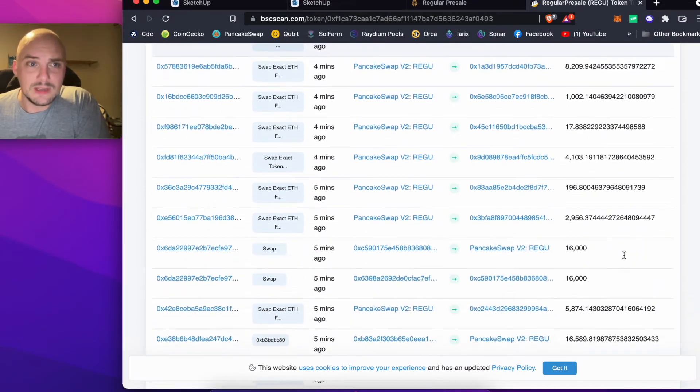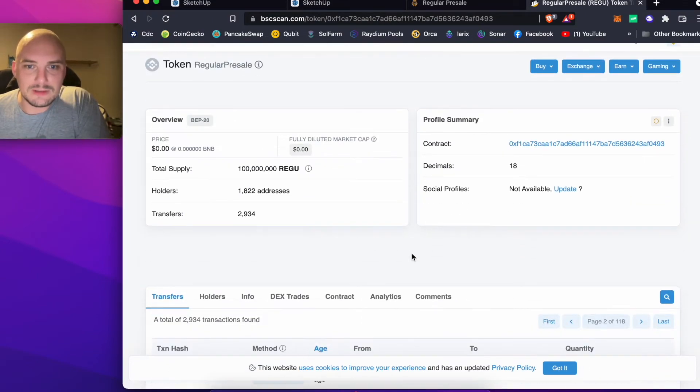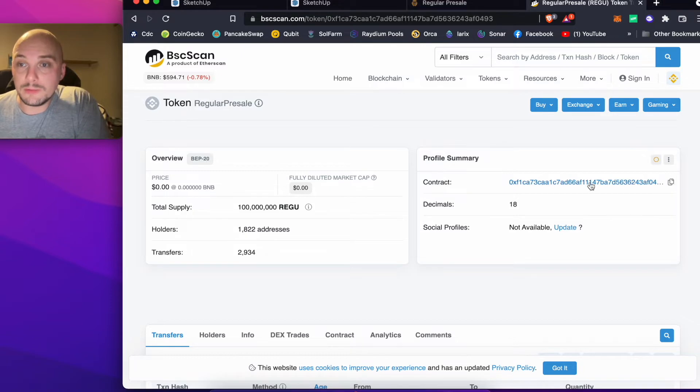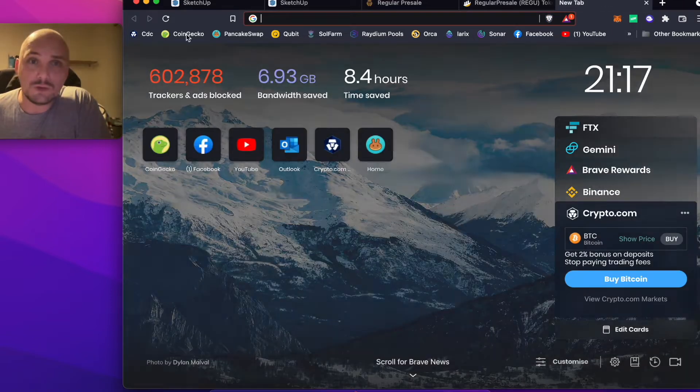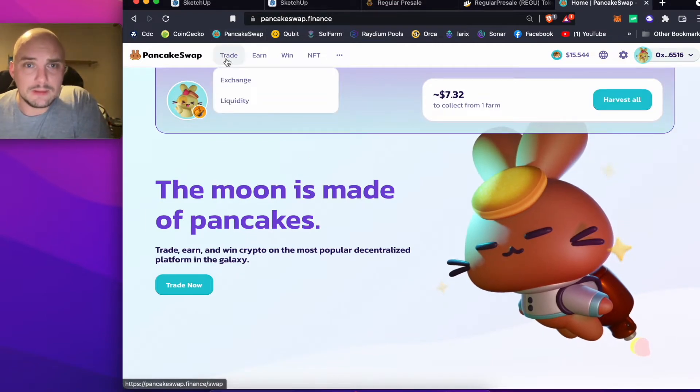There was obviously a bit of a delay with some of them because there were thousands getting through after launch. So that's what you can do there. I've copied the address from here. Now if I go to PancakeSwap, PancakeSwap is the Binance Smart Chain swapping platform.